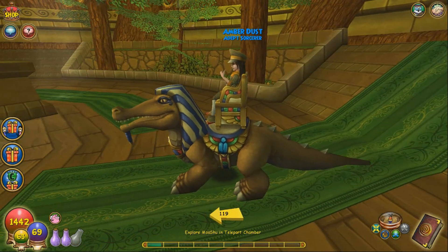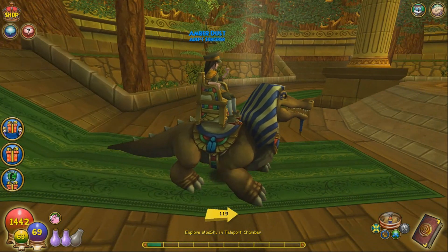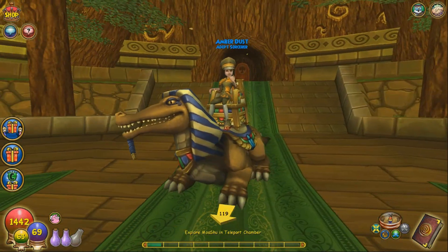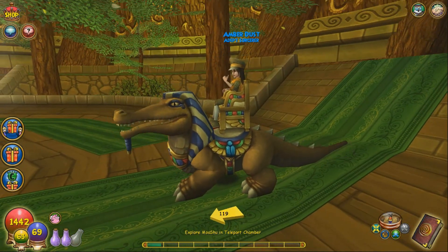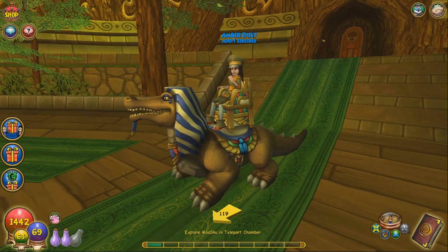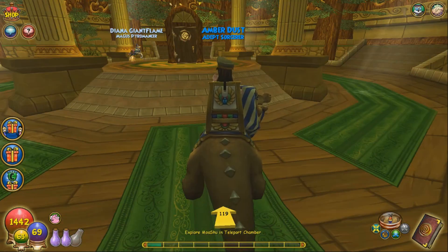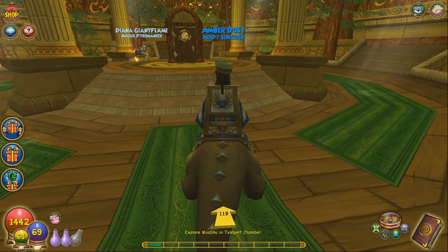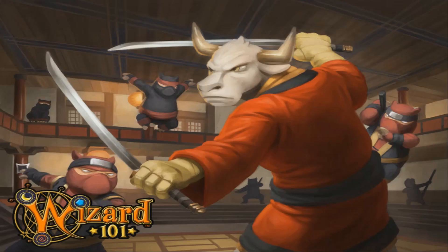As you can see, Amber is on her little crocodile — well, it's not so little. This is probably going to be the mount that she uses for the entire walkthrough, so I would like you guys to name him. If you have any name suggestions, please leave a comment on this video. I guess it could be a girl too — I'm open to any name suggestions. Now the first quest that we have is to explore Mooshu in the teleport chamber. Go to world!